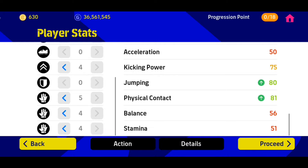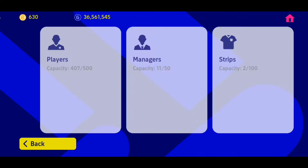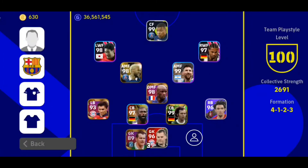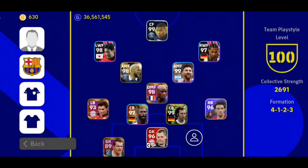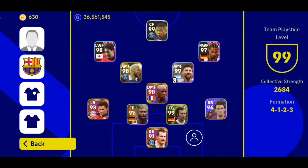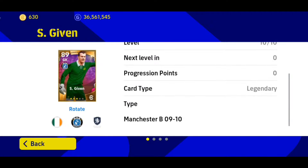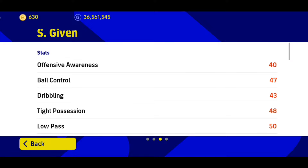Let's completely train him to see what he's got — he's got good jump and physical contact. Now we are going to bring him to the first eleven. Let's take out Mané, so he will be 91 rated. Let's take a proper look at the stats before we head to gameplay. He's 33 years old — a defensive goalkeeper.